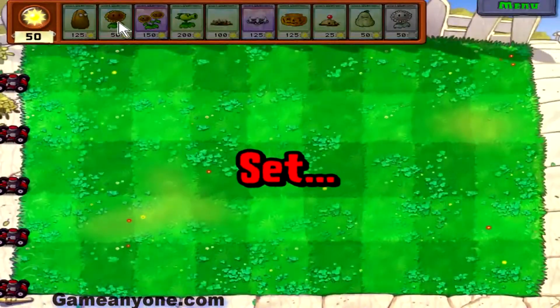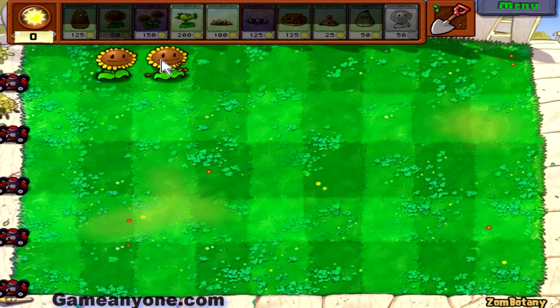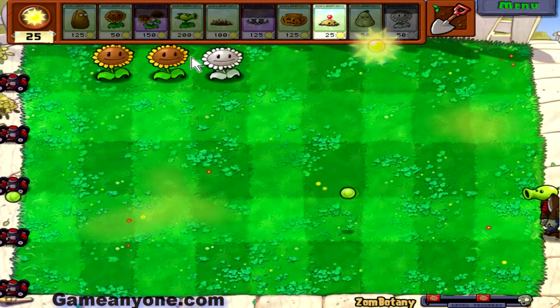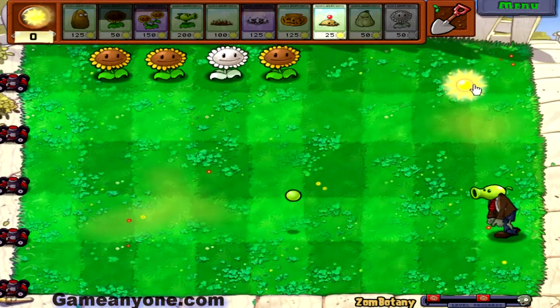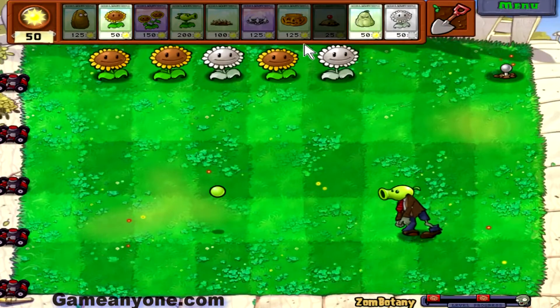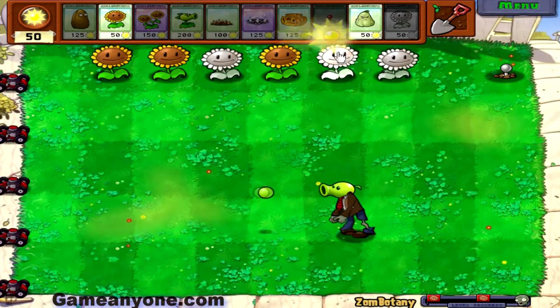So this one's Zombotomy. The imitator is very useful in these things, and I normally put the imitator as a sunflower, at least in this one. Because what you're going to want is as many sunflowers as possible — you need to get tallnuts as quickly as possible. And potato mines are god in this, because they cannot be destroyed by the plant zombies. I put that potato mine there just in case someone decided to come up on that area and try and take out my sunflowers.